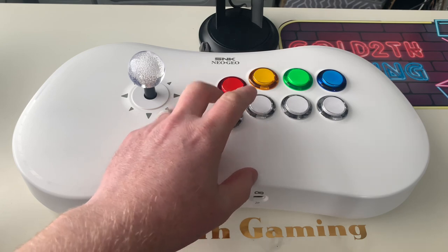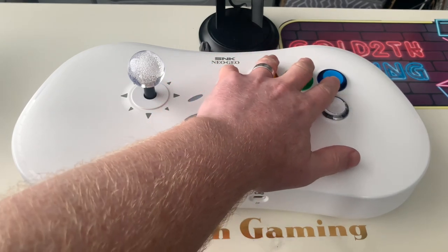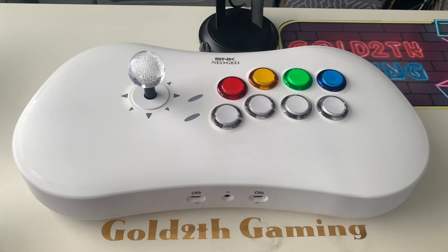I've taken the lettering off and rewired it so it is now A, B, C, D on the top row — it just makes it easier, I think that's how it should have been done from the start. I put an octagonal gate on the joystick. It is really, really easy to mod. I've got videos showing how to do that — it is so easy it's unbelievable, and it's definitely worth doing down the line if you've got one or you're thinking about buying one.